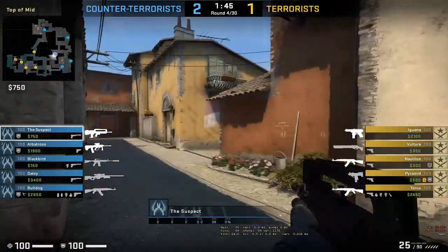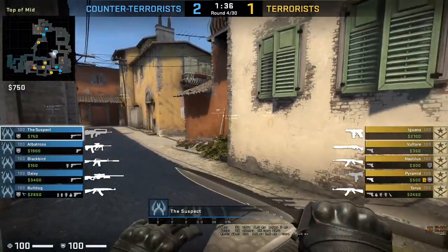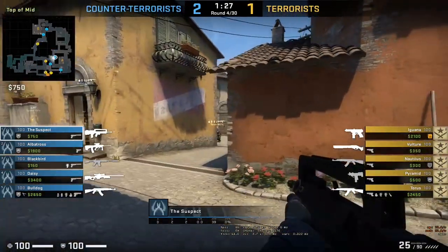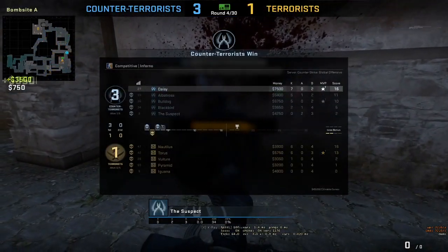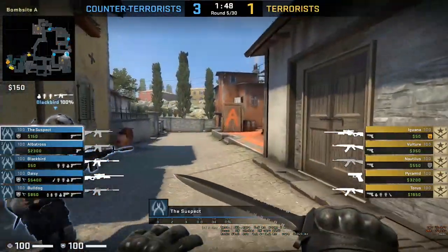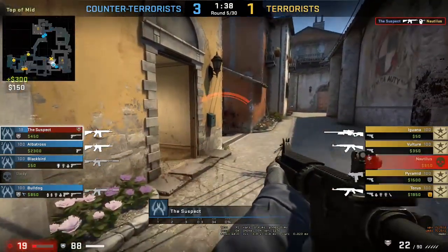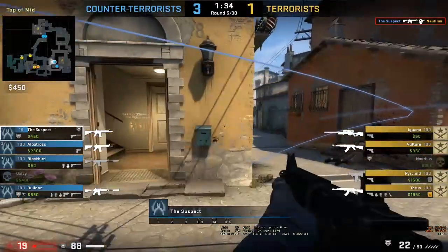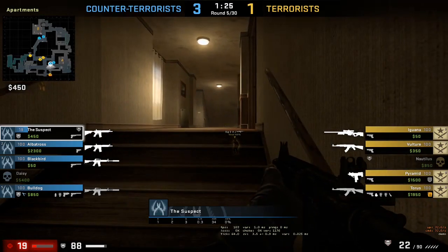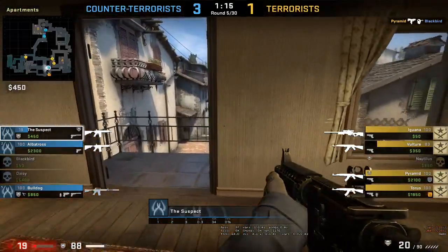Suspect moves into middle; one of the Taurus players goes up into banana. One is in apps, one is watching mid — nothing fishy yet. Taurus gets suspect. Suspect is bottom fragging — zero kills and three deaths. Game is a bit laggy. Daisy goes down to Nautilus; Nautilus comes down mid and suspect gets Nautilus. Suspect spots out Taurus near apps and knows he's there, but doesn't go down to the Molotov.